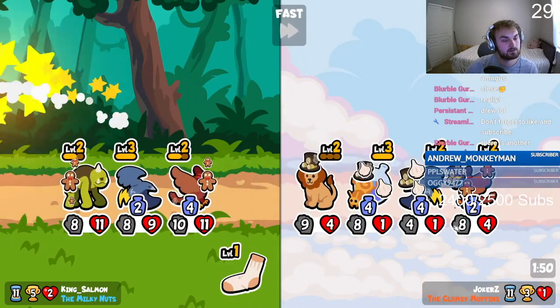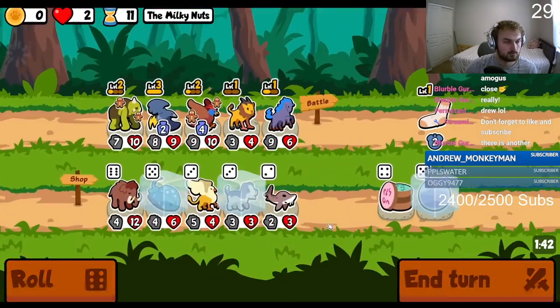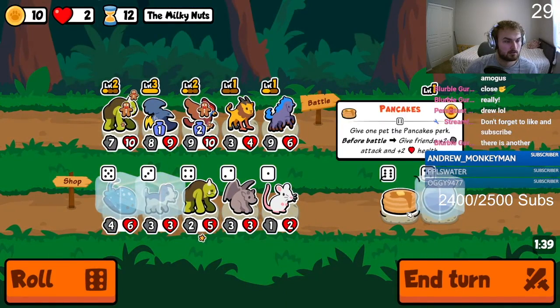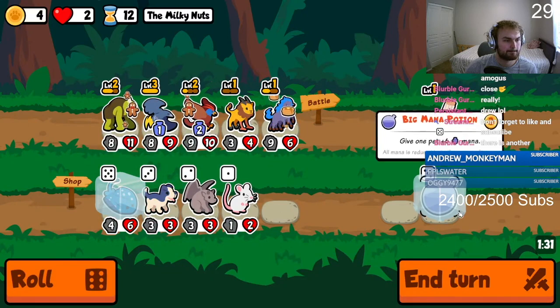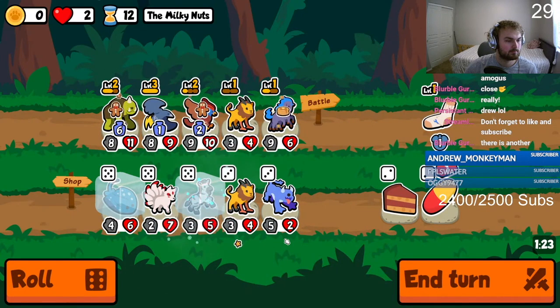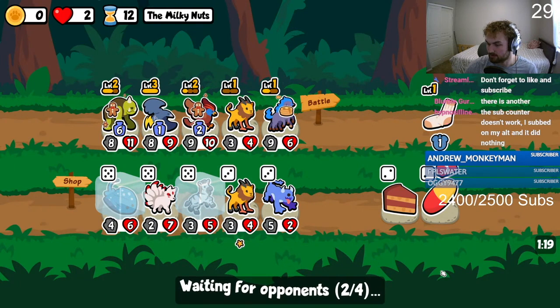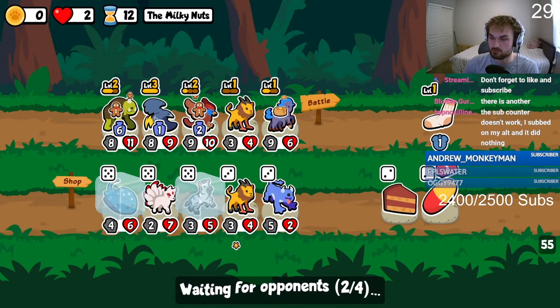Okay, we're good. Let's go, Pancakes! Why did I freeze both of them? The sub counter doesn't work — subbed on your alt and it did nothing. I'm trying to figure out how it works. Thank you for the sub though! It's stuck at 2400 and I don't know if it's something with Stream Labs, because it should be at two thousand four hundred and eight.